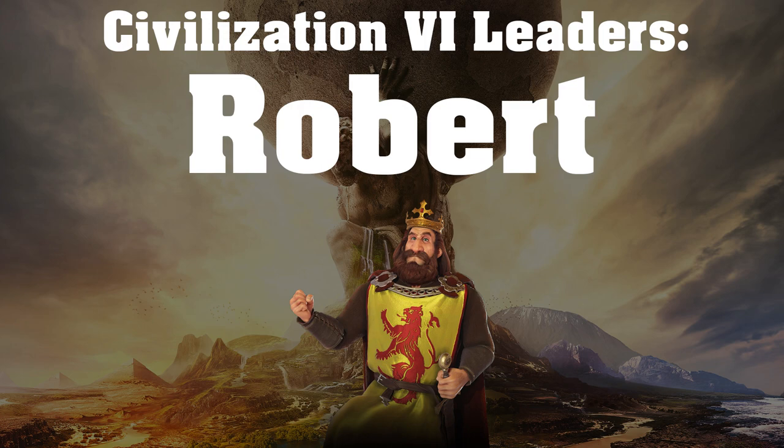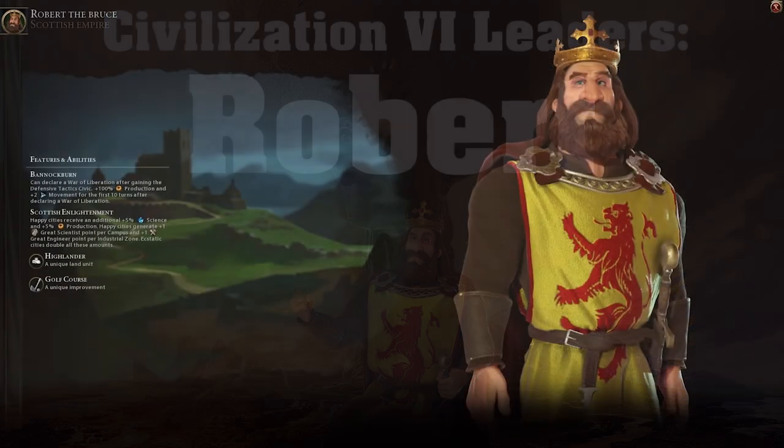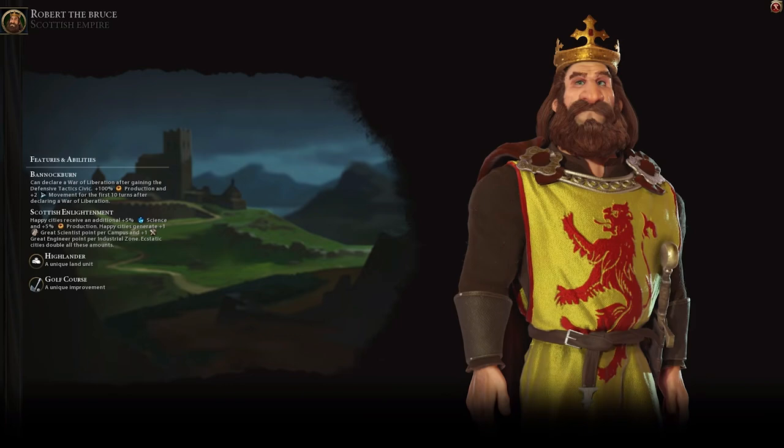In Civilization VI, Robert the Bruce's unique ability is Bannockburn. What it does is allow him to declare a War of Liberation after gaining the Defensive Tactics Civic. After doing so, he gains plus 100% production and plus 2 movement for the first 10 turns. It's a pretty strong ability, but it's going to be situationally good, because in order to declare a War of Liberation, you have to either have yourself or one of your allies lose a city and then declare war to get that city back. So obviously something bad has to happen before you can utilize that ability, but it's a pretty decent ability nonetheless.